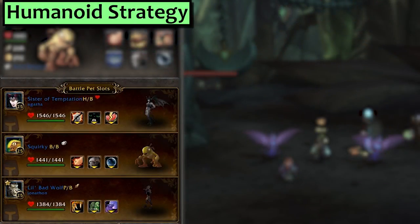Next is Humanoid. I'm using a Sister of Temptation with Agony, Curse of Doom, and Lovestruck, and second is Squirky with Punch, Stampede, and Bubble. I threw a little Bad Wolf in third but didn't need it.